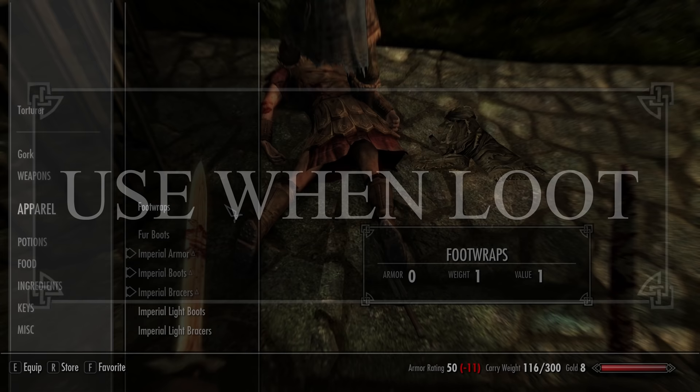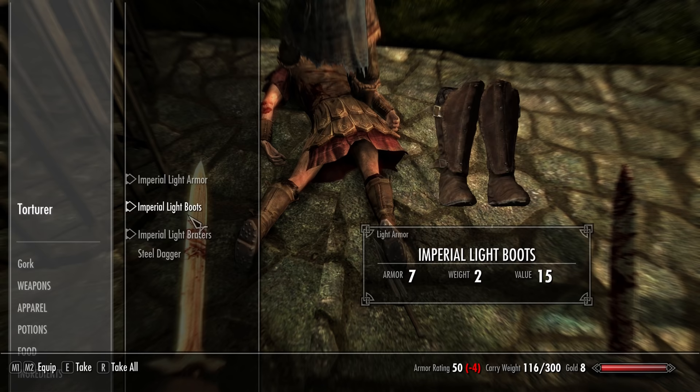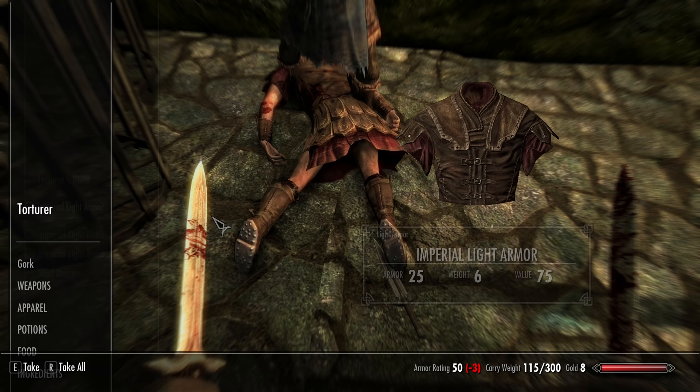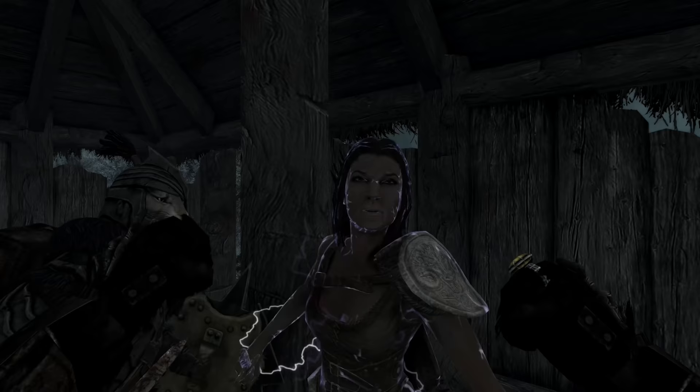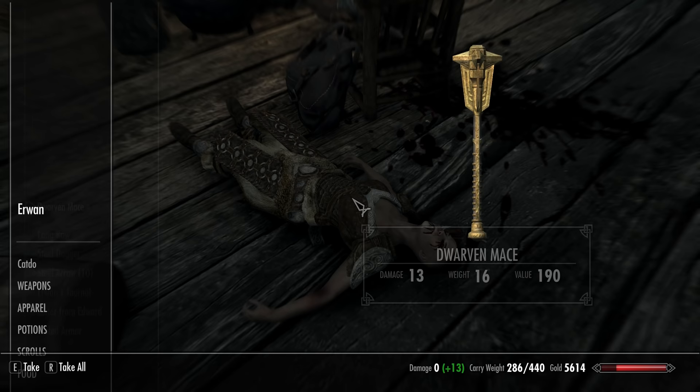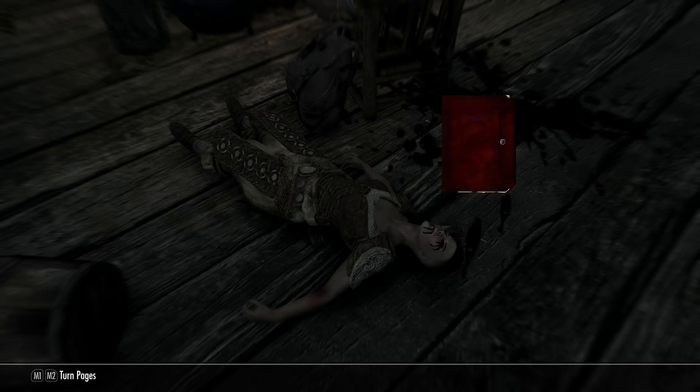This is primarily for mouse and keyboard users: you can use items while they're still in containers by holding down Shift and clicking on them. On controller it shows you the buttons in the lower left corner, but on mouse and keyboard you have to hold Shift for it to tell you how. This is especially useful in survival mode because you can eat food items right out of a container. It works for notes and books too — if you find a note on a dead body, you can read it while it's on the body and then pocket it. Anniversary Edition sure has a lot of those notes.